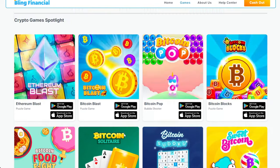They have nine games total, and how these apps tend to work is that you earn Bitcoin or Ethereum through their own currency called coins, and then they transfer those coins into creating the crypto for you to cash out to usually Coinbase or PayPal if you want fiat. I'm going to show you a couple of those games and show you how Bling Financial works.